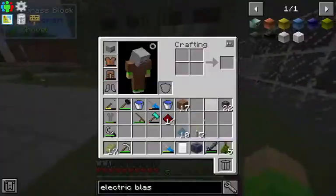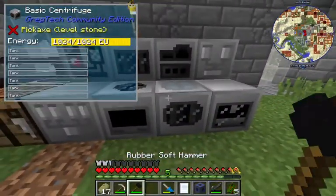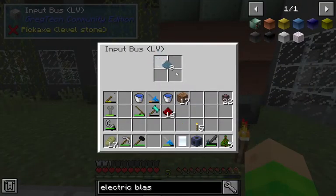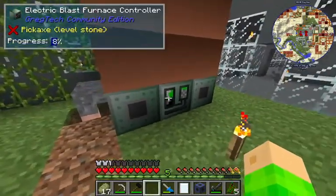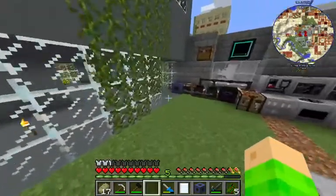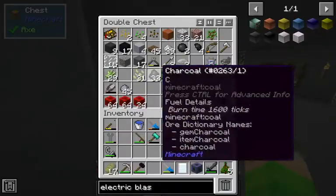I've also discovered this thing - as you can see, 'working disabled' - you can disable and enable machines if there's not enough power. Let's see if it manages. Warning: machine needs more energy.